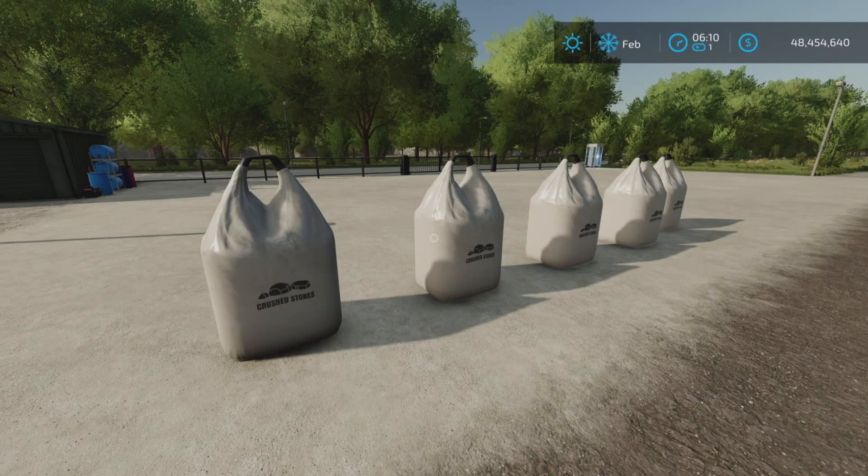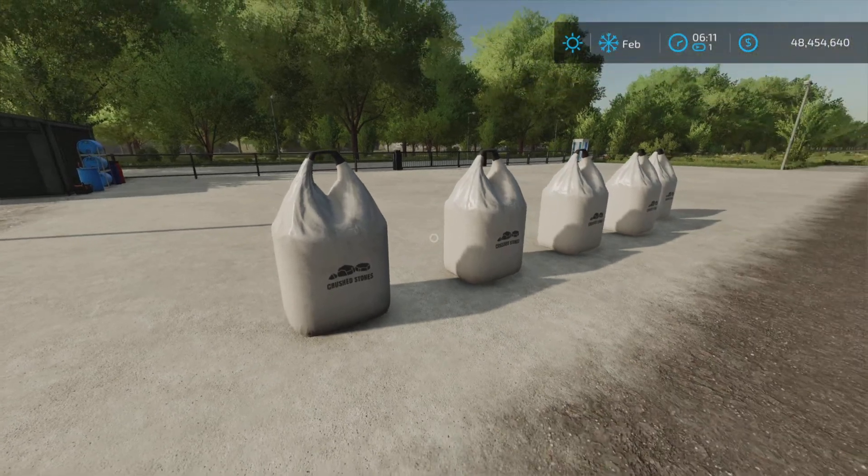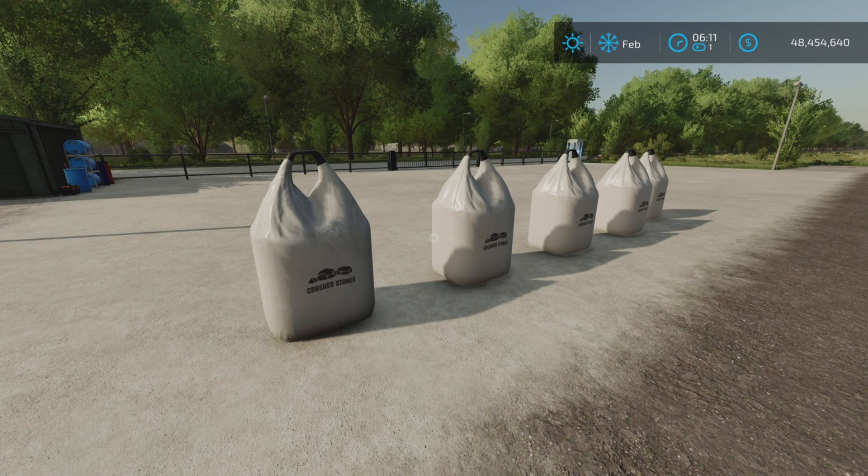In this video we're going to be looking at the update to the Start From Zero mod by Yos for Farming Simulator 22, available for all platforms — PC, Mac, and console. I'm on PS5 for this. This looks like a bag of crushed stones, but it's more than that. This is changelog 1.0.1.0: added buyable big bag for three starting modes plus extra values.